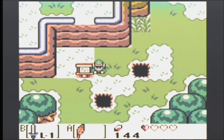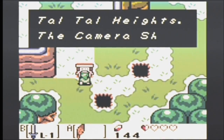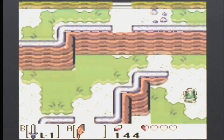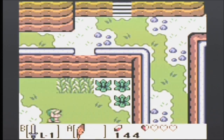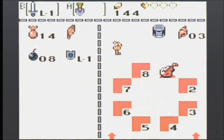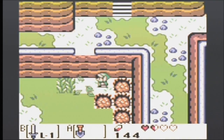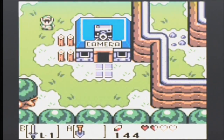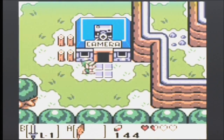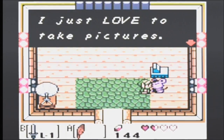We are close to Tal Tal Heights. The camera shop is nearby — that's what I want to show you. The camera shop, because that's one of the features added for the DX version of this game. I think there's a little seesaw here. Nope. Used some hearts though. No hearts. Camera shop!